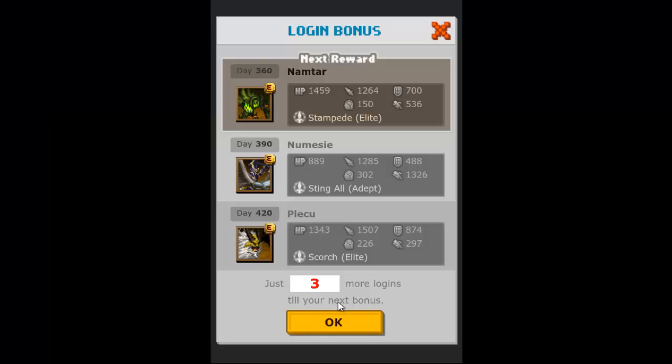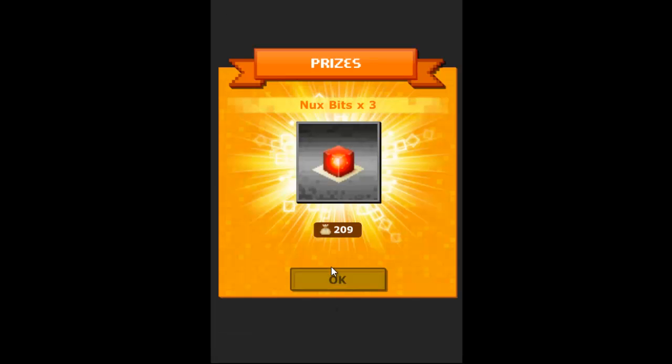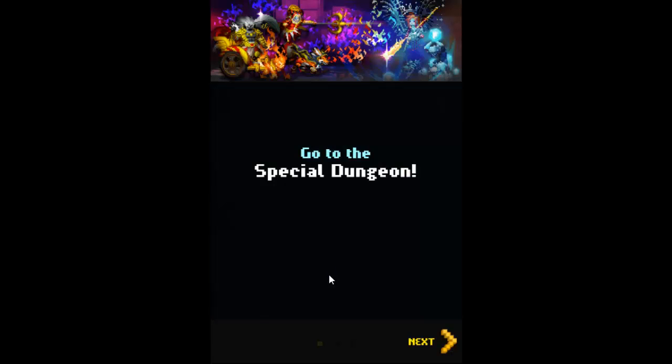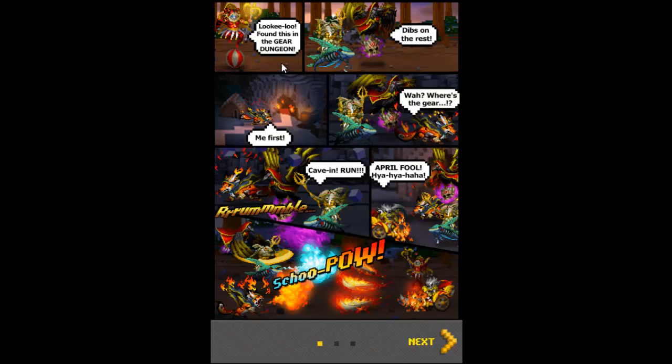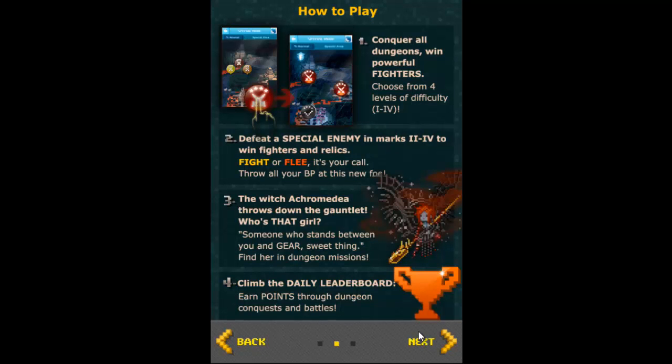Hey guys, Bear's Fantasy here. Today we have a first look video. Let's go through our login bonus and head to the special dungeon. Found something in the gear dungeon — dibs on the breast recolor. The little fox dude is here. Where's the gear cave? April Fools! Ha ha ha ha, chapeau.